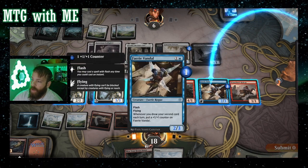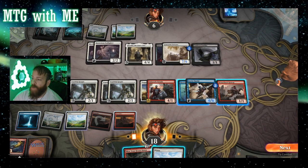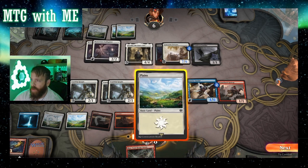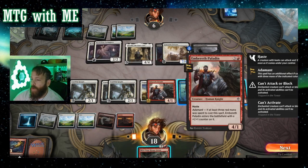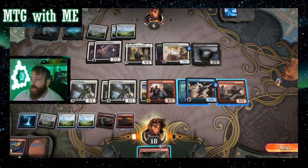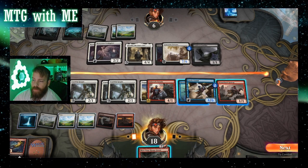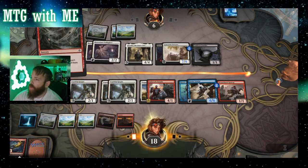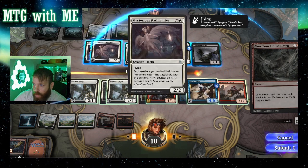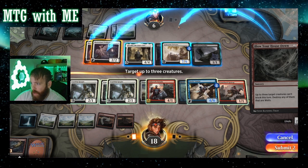I'll move it over — three, four, five. I don't have another Thrill of Possibility. I don't need to discard anymore, so I guess I could play the planeswalker. Let's do Burn Down the House. We'll make it so the 7/6 and the 4/4, end of 2/2 — can't block. Actually, both the flyers guarantee four damage, and the 7/6.